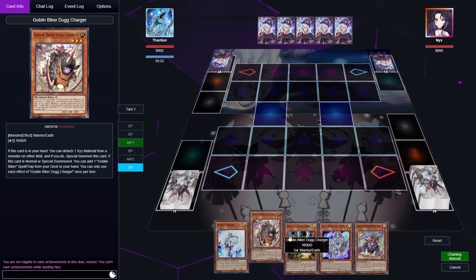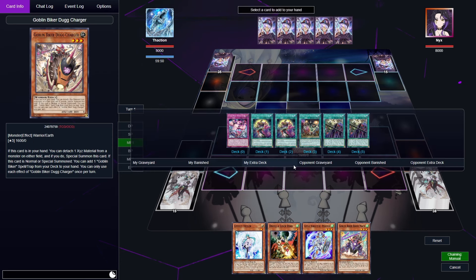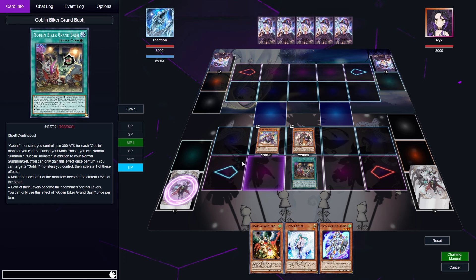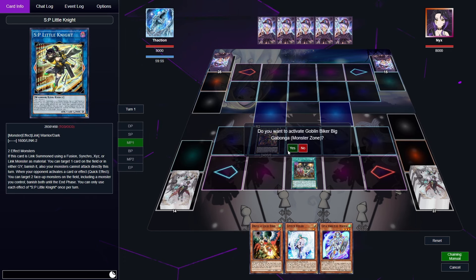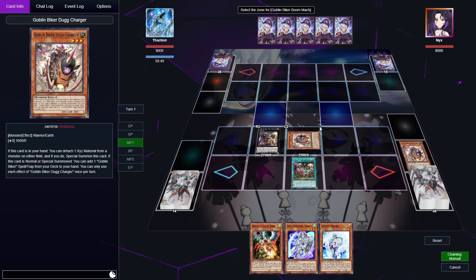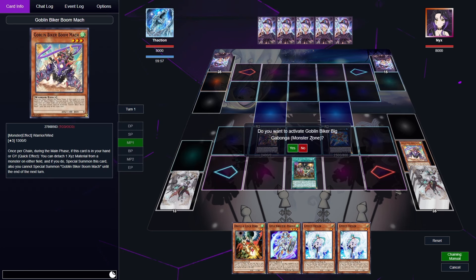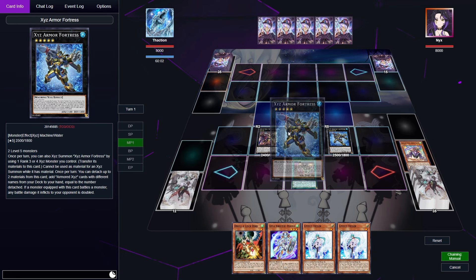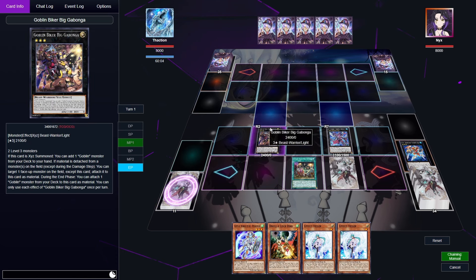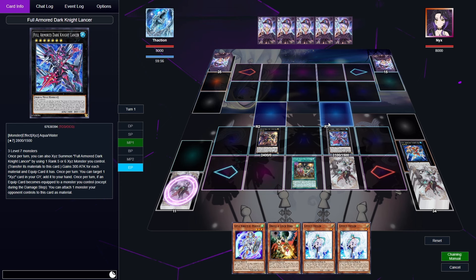This hand is a bit more limited — two hand traps Veiler and Droll, starter Doug, and extenders Nyan Nyan and Buma. First summon Doug, use the effect to search Grand Bash, activate Grand Bash. Since we don't have a meaningful extender we'll use Grand Bash to additional normal summon Buma, then use both to go into Gabunga. Use Gabunga's effect to search Doug, then use Doug's effect to detach Buma and summon itself, then Buma's effect to summon itself. Do the Torpedo play, then go to Fortress, grab the trap, Dark Knight Lancer, set the trap, end phase, and use Gabunga's effect to attach. That's all we can do with this hand, but we do have three hand traps all of which are pretty good — so that's a good result considering the bad hand.